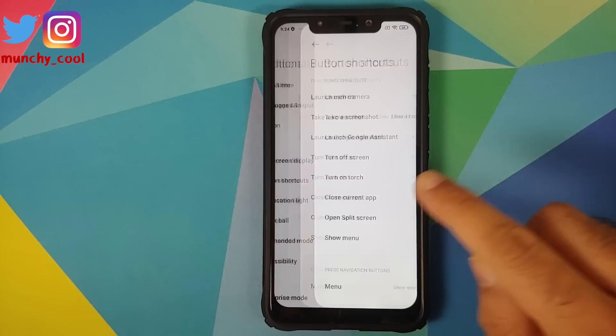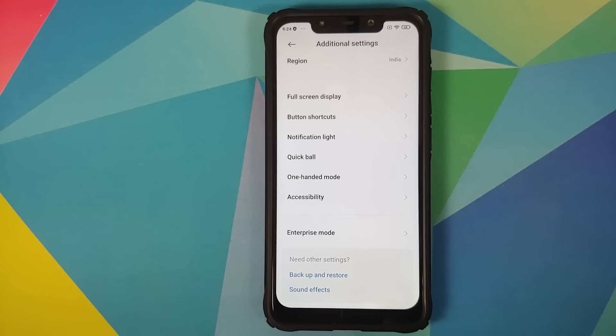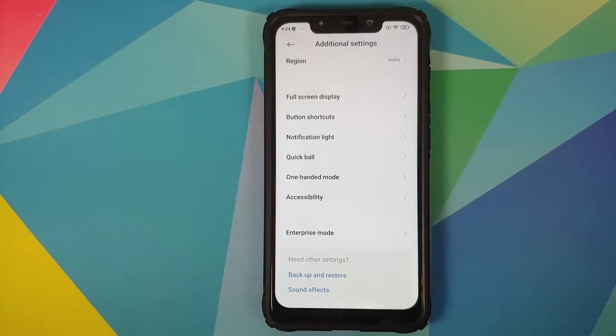In Button Shortcuts, you still do not get the option for partial screenshot. These missing options are present in MIUI 12 China builds, but there is no logical explanation for why they haven't been pushed to global builds.